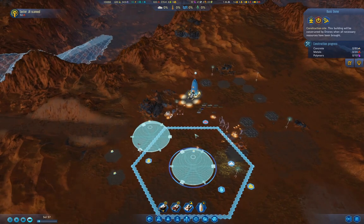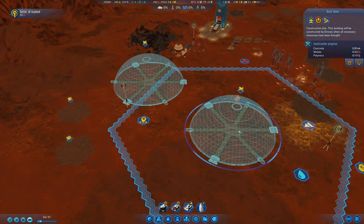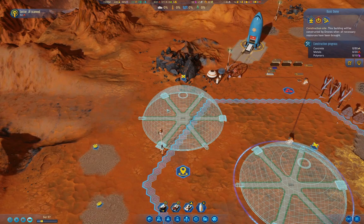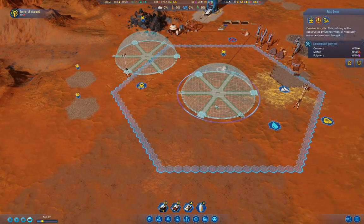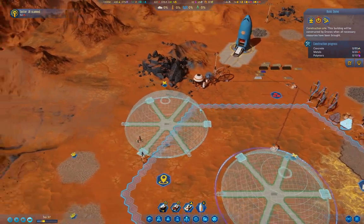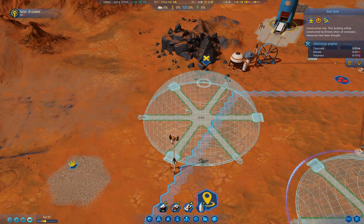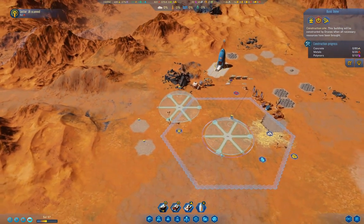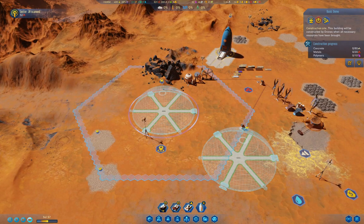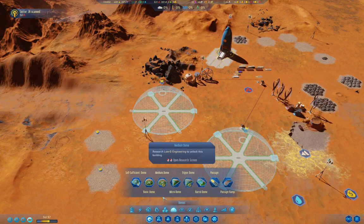I'm going to need to establish some additional power operations here. I think I'm going to put the agriculture stuff over here - a couple of ranches - and then put the living stuff over here. The colonists won't be particularly happy about working in a foreign dome, so I'm not sure on that. I'll parcel out those resources when it comes time to actually build everything. The basic domes just need concrete maintenance. Basic dome maintenance: one concrete. Medium dome is not researched yet.